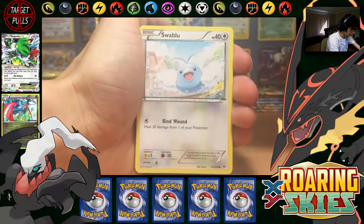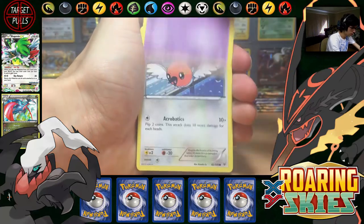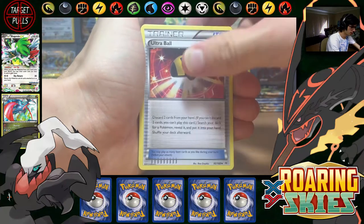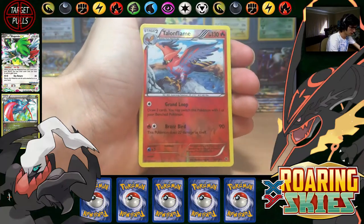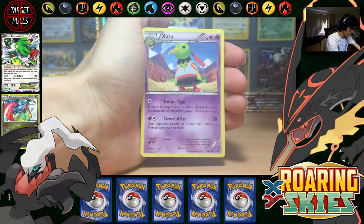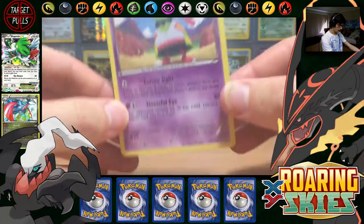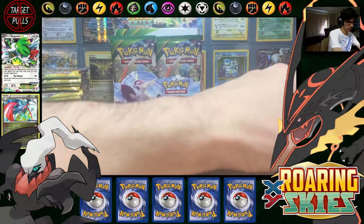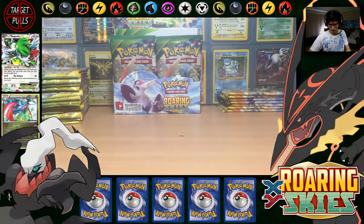So we have Wingull, Swablu, Shuppet, Fletchling, Togepi, Fletchunder, Ultra Ball, Ninjask, Talonflame — that one's a reverse rare — and a Zatu. As you can see, weighing is not perfect. You can definitely pull the regular stuff going based off weight.